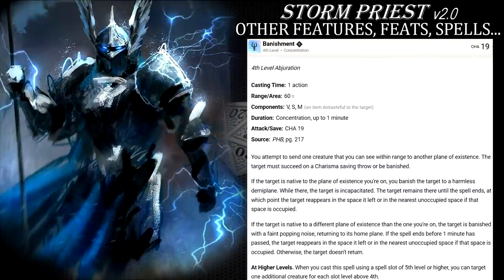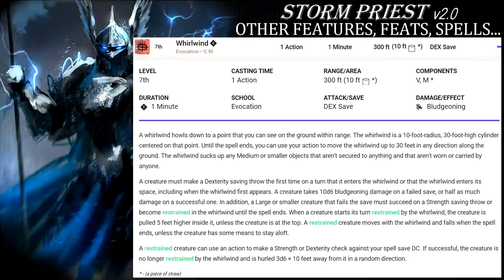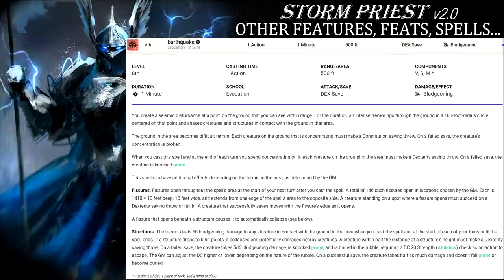Hold Monster is always solid for doubling your Paladin's and Fighter's damage. Mass Suggestion might go a bit against your preferences to fry everything in your path instead of engaging in negotiations, but the less enemies there are on a battlefield, the quicker and easier you can electrocute them to death. Whirlwind is a thematic choice that's also quite useful for controlling the battle flow while Earthquake and Wish are there to shut down 99% of opposition that dares defy you.